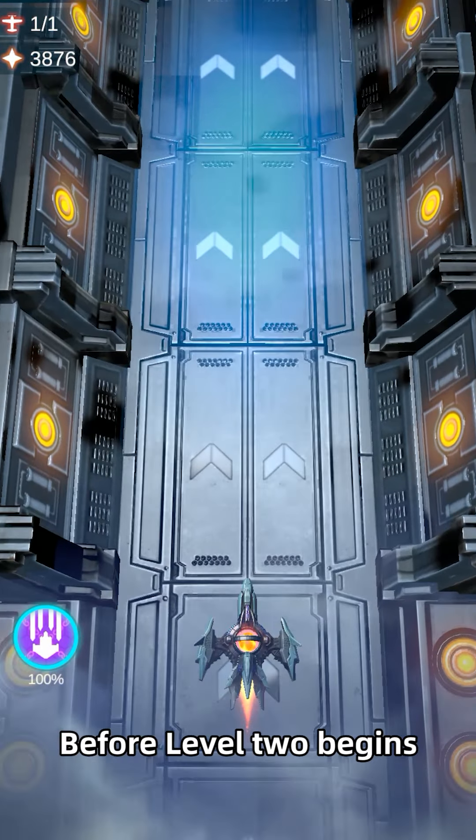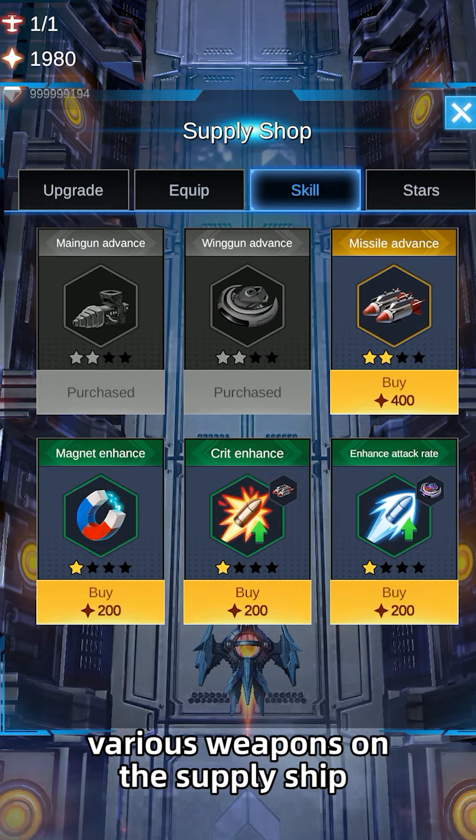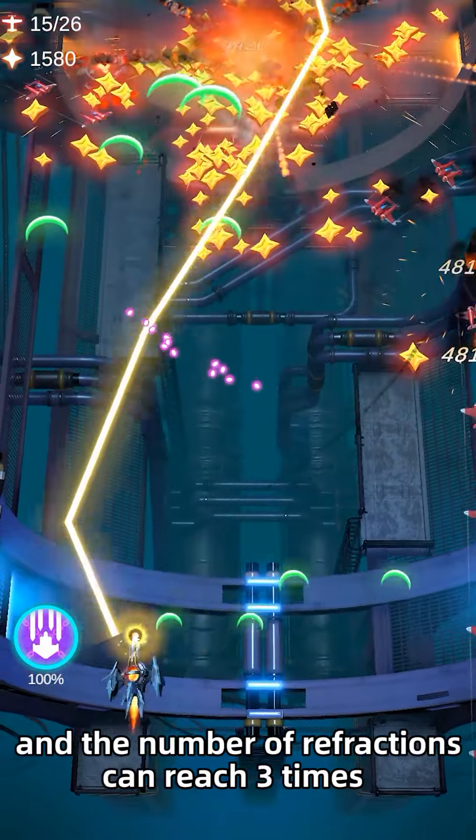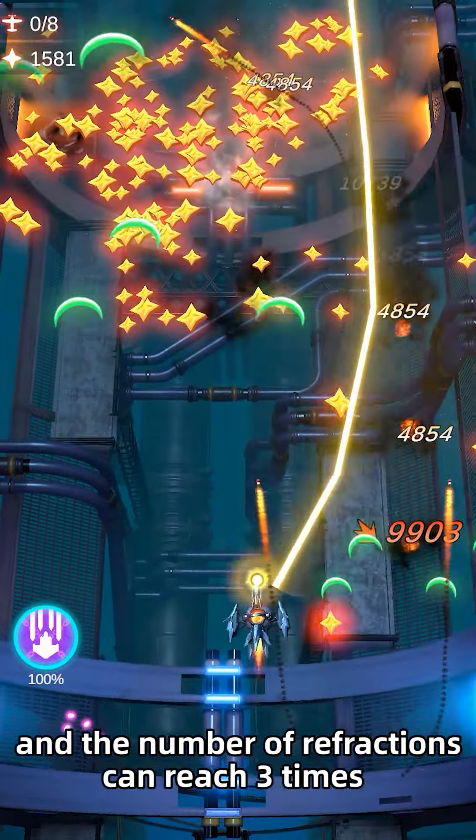Before level two begins, we continue to upgrade our various weapons on the supply ship. At this time, the laser we emit has turned golden, and the number of refractions can reach three times.